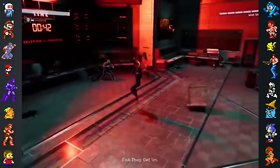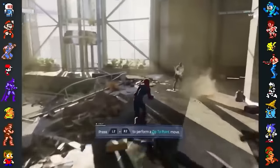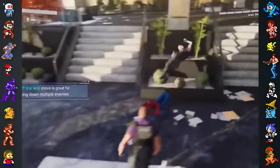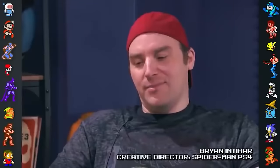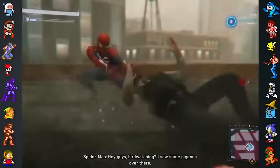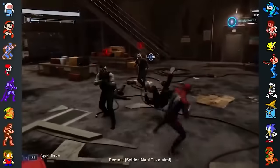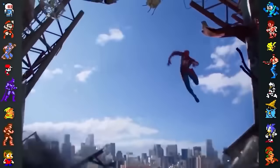Speaking of combat, Insomniac didn't want the game to be just a simple brawler, and aimed to create a combat system that was more movement and ability driven, that didn't simply rely on combos. The team tried to capture Spider-Man's improvisational style by encouraging players to experiment with his capabilities as well as the environment. Creative director Brian Intihar mentioned that the focus on combat experimentation ultimately made the game feel even more like a sandbox. The team hoped the design philosophy and the game's progression system would allow players to feel like a hero right away, but would eventually go on to be an even greater one as they master the game — hence the game's tagline, "Be Greater."